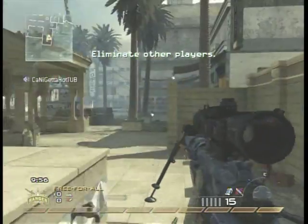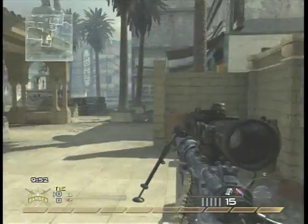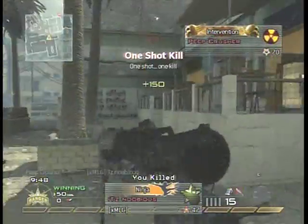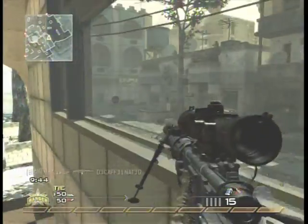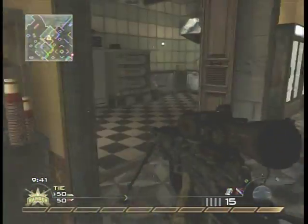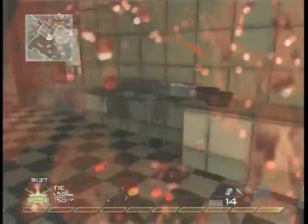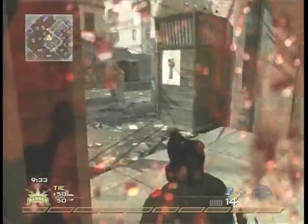Hello everyone, this is CreepySmile101 and today we're doing some free-for-all. What I did right there is whenever you start a free-for-all with like 8 people in the lobby, you really just want to camp where you spawn, because no doubt someone's gonna be somewhere around you and odds are they're gonna come near you. And right there I sniped that guy.